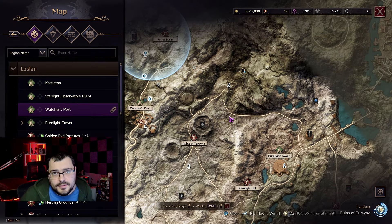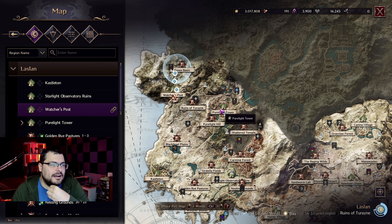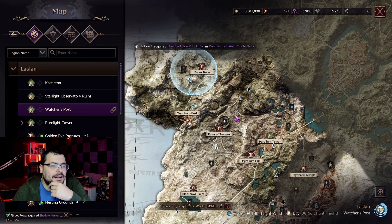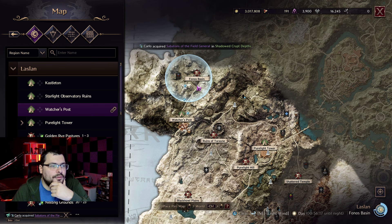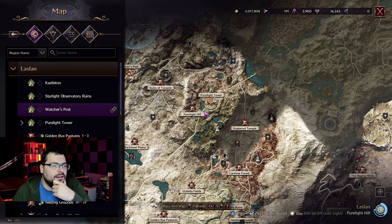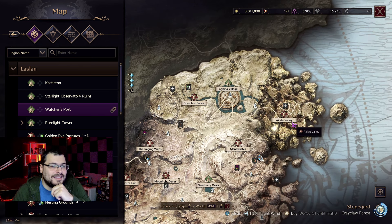When you reach level 50, there are three places that give you level 50 contracts: the Pure Light Tower, the Watcher's Post, and the Kanina Village. When you accept contracts in Watcher's Post, the only two regions the contracts will have quests for are Phonos Basim Ruins and Ruins of Terrain. In Pure Light Tower, the two places are Pure Light Hill and Sutter Temple. And in Kanina Village, the two places are Greyclaw Forest and Akir Valley.